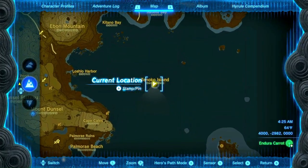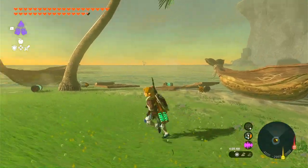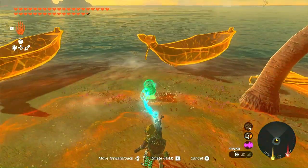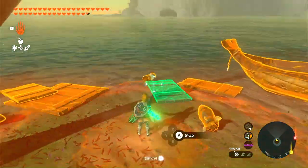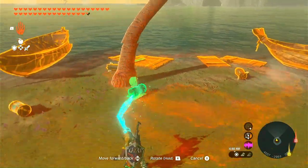Now we need to get a boat. The boat is located on Tinako Island. Once we get to the island, you can see we have three boats to choose from. We also have a few batteries on the island, as well as a rocket. We don't really need to use these, but if you don't have a lot of battery power, it wouldn't hurt to add the batteries to the boat.